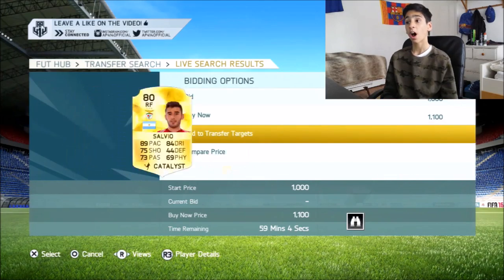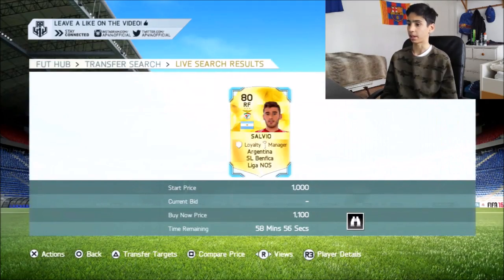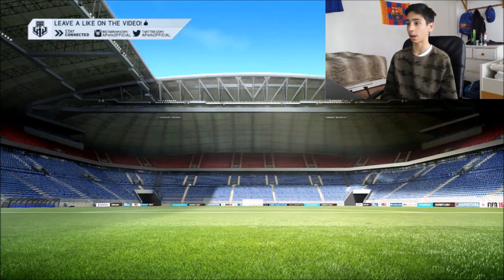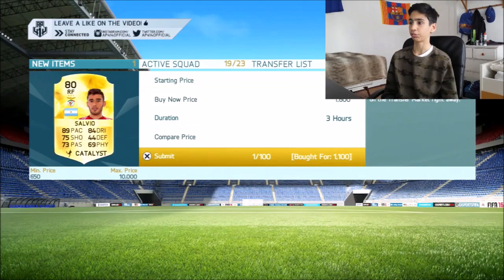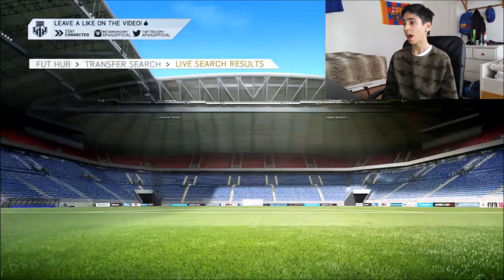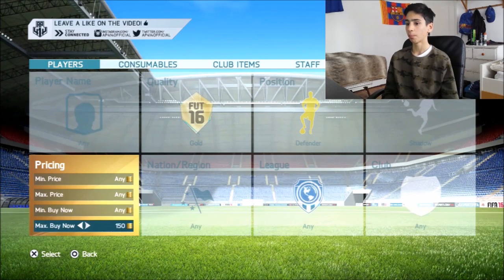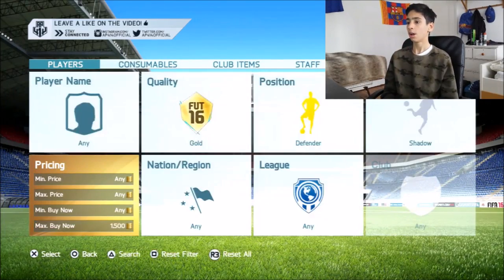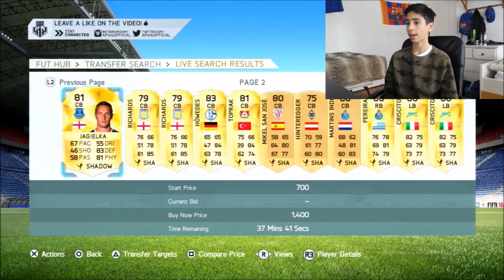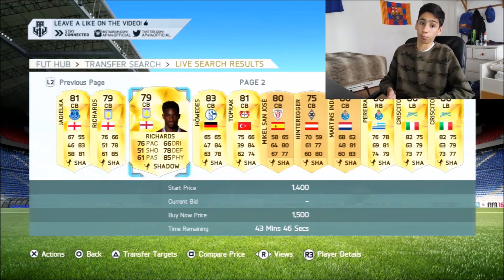Salvio with Catalyst as right forward — I think that's an absolute steal. Let me double-check. Scroll down to Salvio from Benfica, filter by Catalyst — I'm going to pick it up. That is an absolutely fantastic deal, and I wasn't even expecting to find deals here. It is so easy to pick up these players with chemistry styles on them. For Shadow and Hunter, I'd set it to Striker just to make sure you're targeting the right position. Pop the price up to around 1.5k. You're pretty much guaranteed a good deal. Make a lot of profit with these cards off camera.